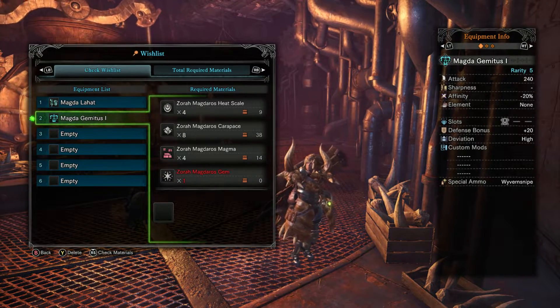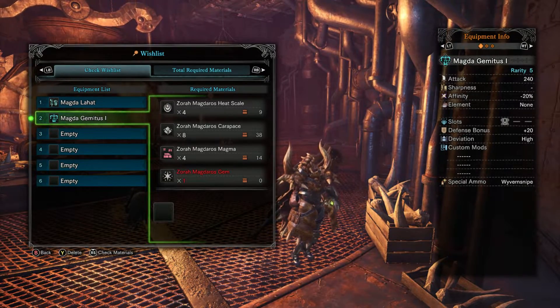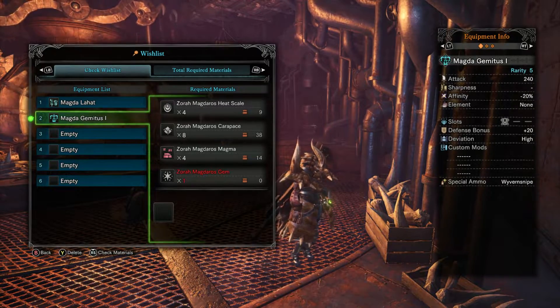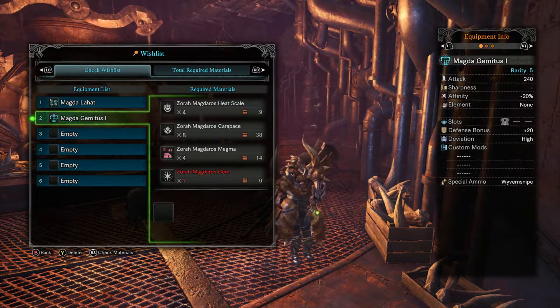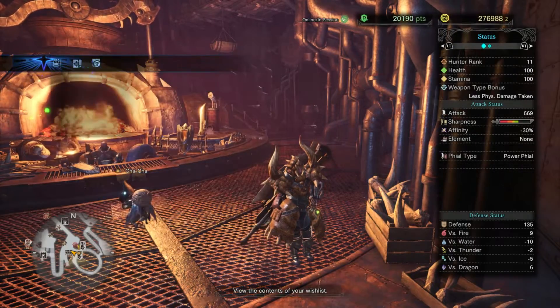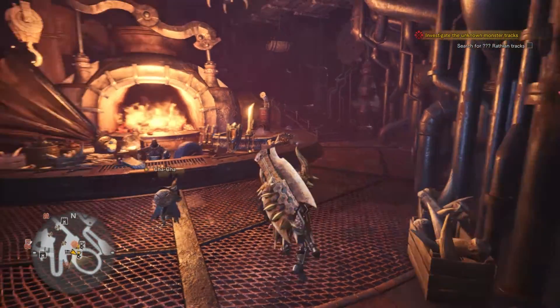Pair it with two reload modifications and one recoil modification, and it can acceptably shoot spread 3, pierce 3, as well as normal shots. Utilize the sticky shots to force KOs, then use the cluster shots to deal massive damage. The Wyvern shot can also be used on a sleeping monster to deal additional damage.